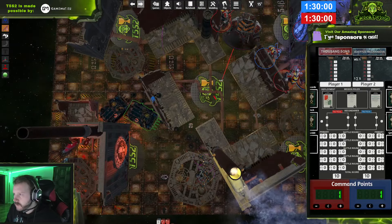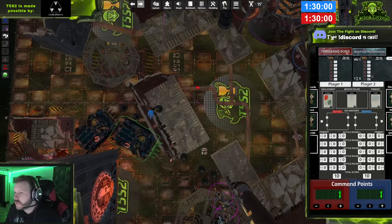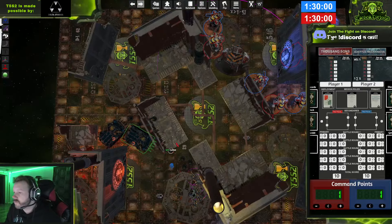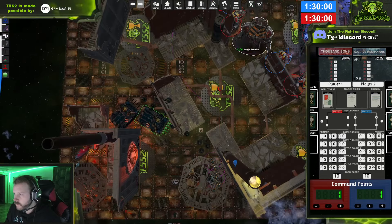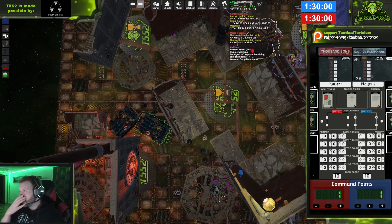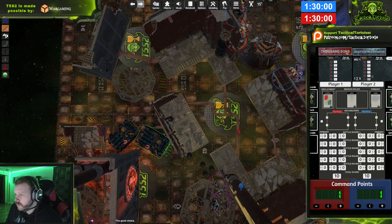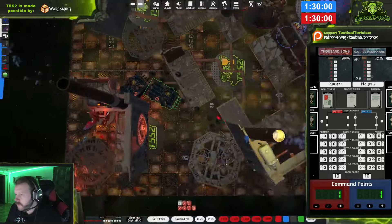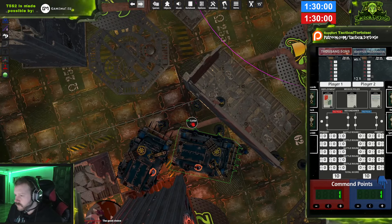I'm going to say those Cultists will immediately be shut off unless we pull them back. Oh, it's your vow — I haven't done that. I'll pick 'Reclaim the Realm' — so plus one to move characteristic, plus one to advance and charge rolls. That's for the ability, not movement. They can add one to a model's Move characteristic and one to advance or charge.